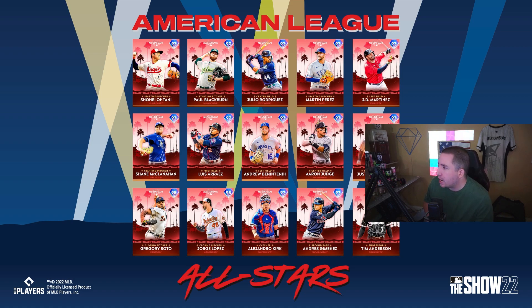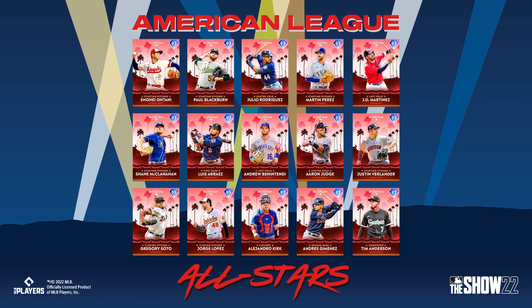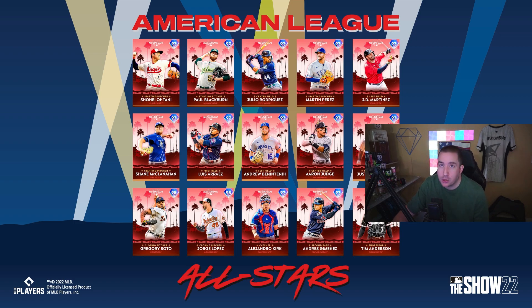Second division: Shane McClanahan, Luis Arraez, Andrew Benintendi, Aaron Judge, and Justin Verlander. Justin Verlander will be absolutely gross, so he's an option if you need a pitcher. Luis Arraez probably won't have enough power to be viable unless they somehow give him 70-plus power from both sides. Aaron Judge — tall players can be tough to turn on the ball, but his swing does seem better this year. Justin Verlander is definitely a go, and probably Aaron Judge as well.